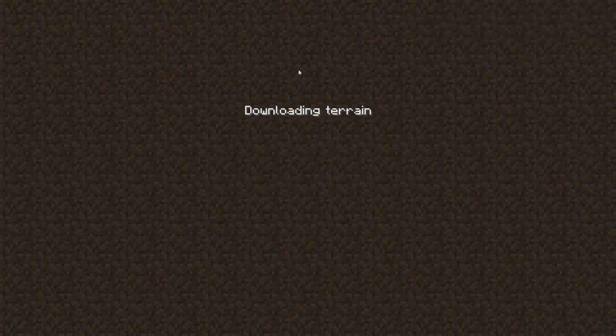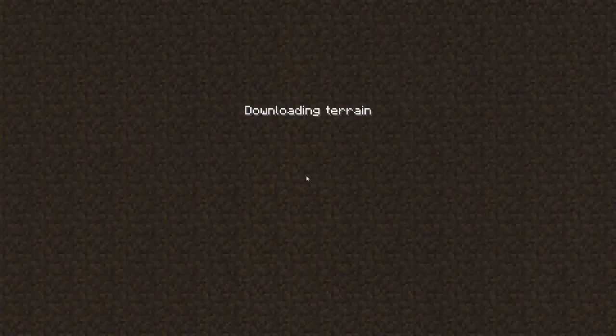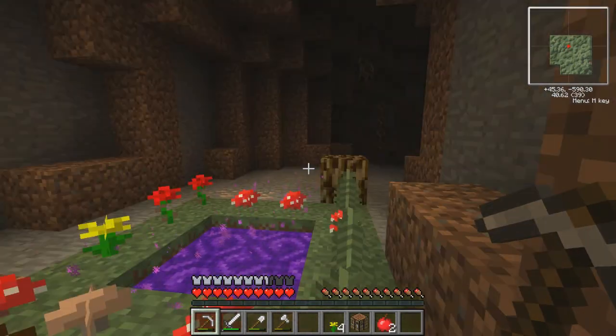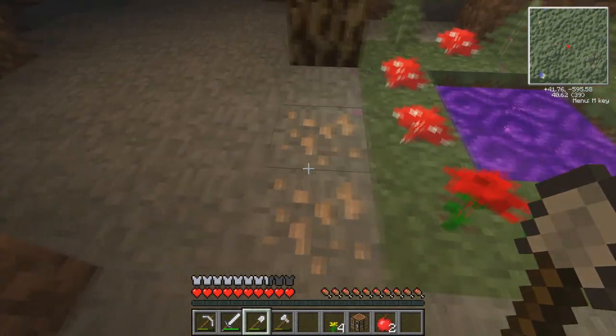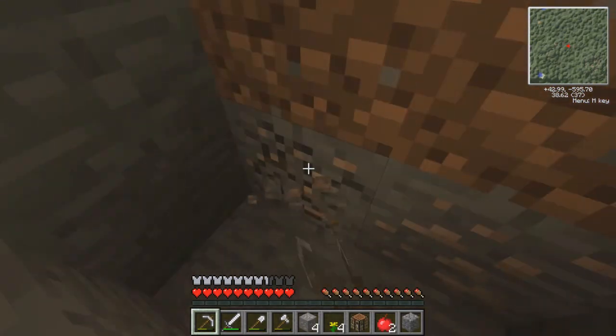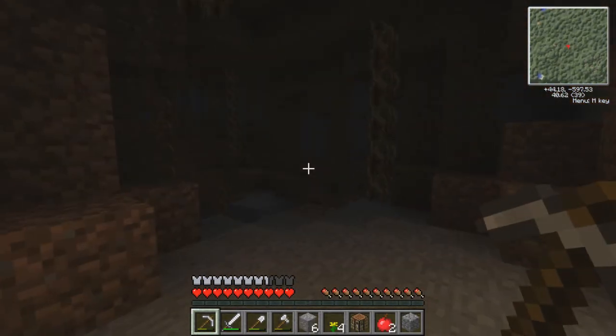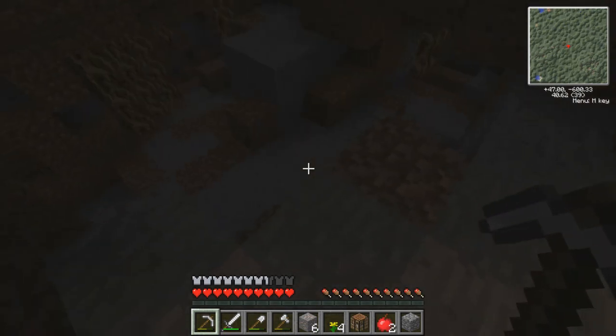Oh man, what is happening? Downloading terrain - okay, so I'm guessing it's like the nether. Something's happening. Sword at the ready. Did I go back through the portal? There's my portal. A little bit of lag, getting some nasty sounds as well. Iron right away, let's grab this. Oh, more iron there. I don't want to dig out underneath my portal too much. I didn't bring any torches - what an idiot.